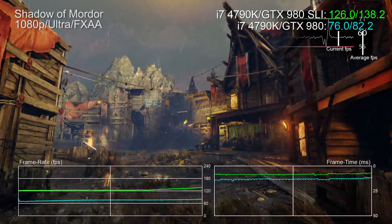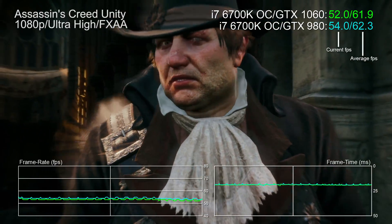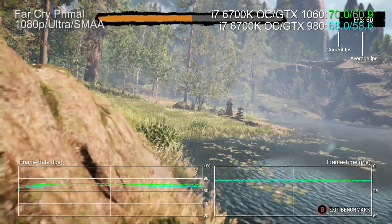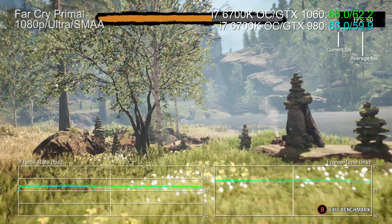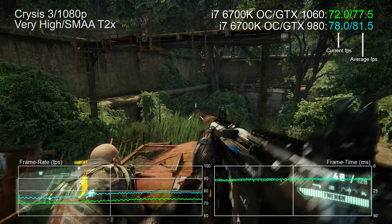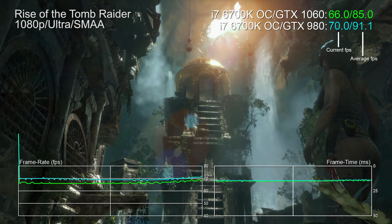The question is: has NVIDIA actually delivered on its promise of GTX 980 performance? Based on our testing, it certainly does in some games but not so much in others. In Assassin's Creed Unity at 1080p, all high, FXAA, the GTX 1060 locks tightly onto GTX 980 performance. In Far Cry Primal it's actually a touch faster. The Witcher 3 shows the 1060 about 4% faster. However, in Crysis 3 the 980 is 11% faster, and with Rise of the Tomb Raider on DX12 the 980 has a 7% advantage. By and large, you are getting a GTX 980-style experience, but there will be games where the 1060 is a little off the pace.